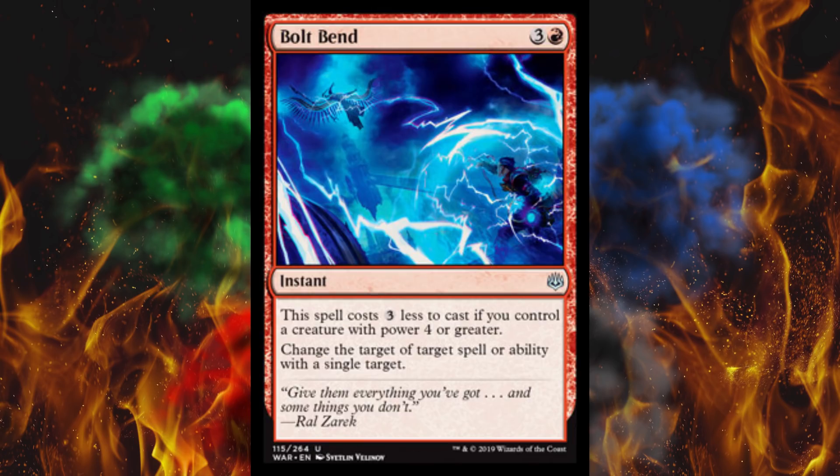Next, Bolt Bend, because we needed more Ral. This is interesting — he seems to be attacking one of the Amonkhet Invaders, but he was supposed to be on Bolas' side. I'm going to read the flavor text first: 'Give them everything you've got and some things you don't.' It looks like he's fighting one of Bolas' forces. So maybe all 10 guilds turn against Bolas. I'm acting like I don't know exactly what happens when it was already spoiled quite a while ago with a vision of the future. They already said how this ends, pretty much.